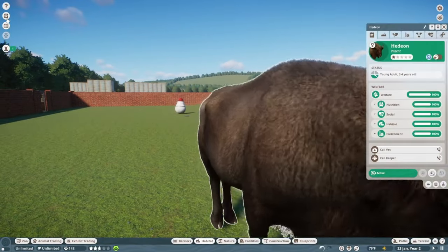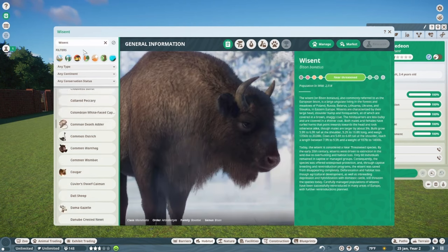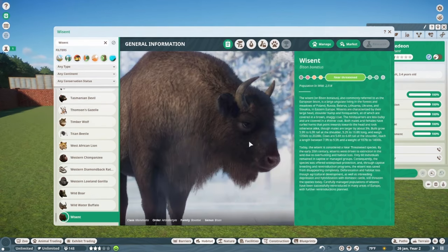Let's pull up the Zoopedia and look at some fun information. The Wisent population in the wild is 2,518, near threatened. The Wisent, or Bison bonasus, also commonly referred to as the European Bison, is a large ungulate living in the forests and meadows of Poland, Russia, Belarus, Lithuania, Ukraine, Slovakia, and eastern Europe.